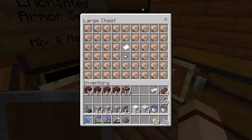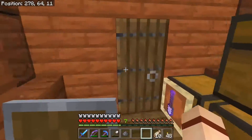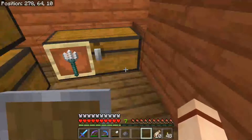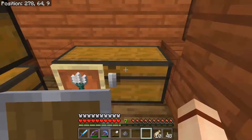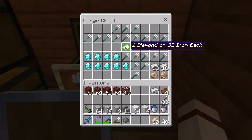Nautilus shells — I'm doing these for one iron nugget each, not ingots, because there's so many of them. Maybe somebody wants some for conduits or whatever. And then of course we have our tridents, and I'm selling these for one diamond each or 32 iron each.